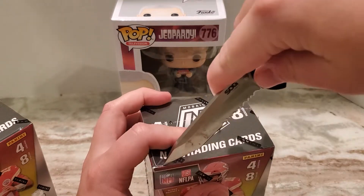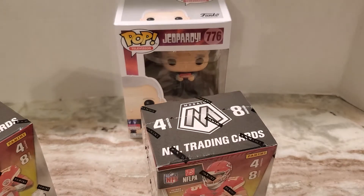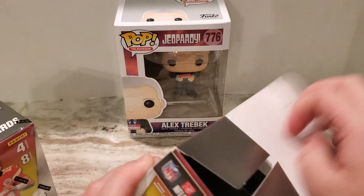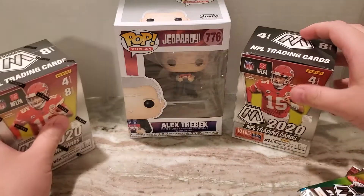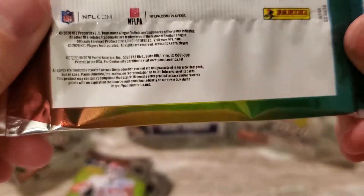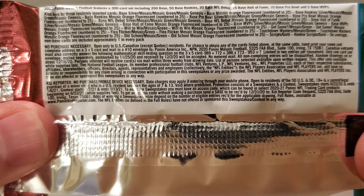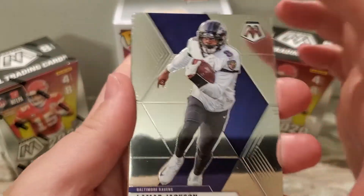Let's jump right into this. Hopefully I'm able to get some cool rookies, some nice inserts. I've been looking forward to this. I have not seen a release date for Panini Prism football — I've seen this Mosaic but nothing about Prism this year. It's got Patrick Mahomes on the pack. There are four cards per pack with eight packs per box. Let's go ahead and get started — pack number one. Just gorgeous cards.